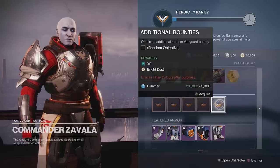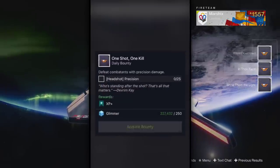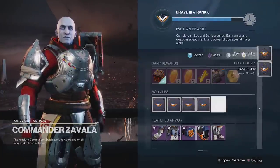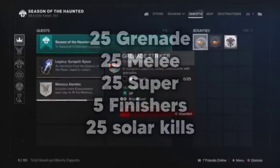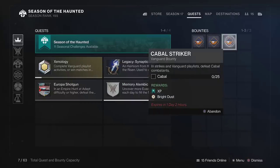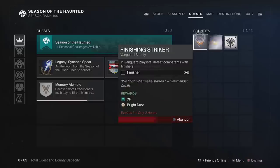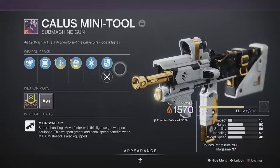Zavala has repeatable bounties that will award Bright Dust. These are very simple to complete but require you to be in strikes. Grab 5 of these and go to orbit — a faster alternative is using the Destiny companion app to pick up bounties directly from orbit. Zavala has two types of repeatable bounties: set bounties that are always the same, and rotating bounties that change every week. His set bounties include 25 grenade, melee, and super kills, 5 finishers, and 25 solar kills. His rotating bounties cover enemy and weapon kills, like SMG, Pulse Rifle, and Cabal bounties. You'll want a loadout that fits most of those bounties and try to double up — for example, use a solar SMG to complete both the solar kills and SMG kills at the same time.